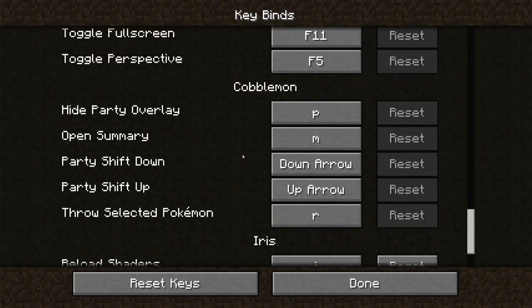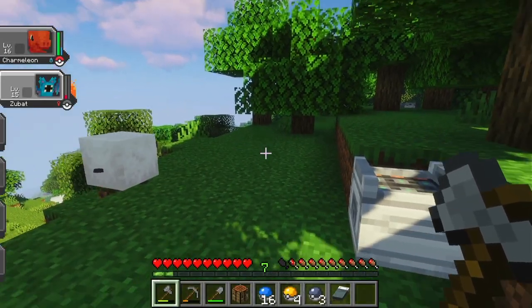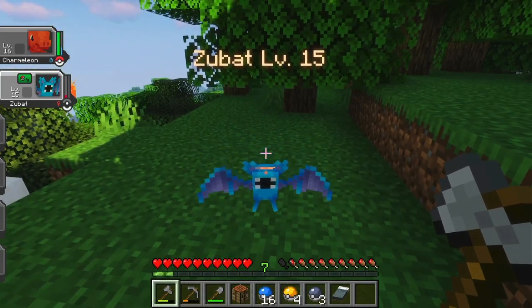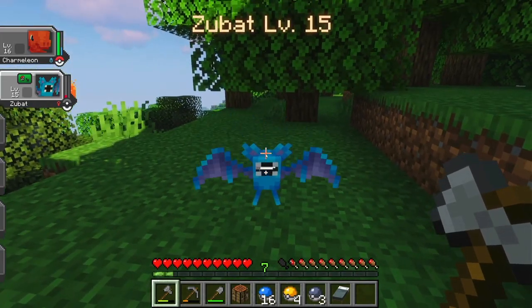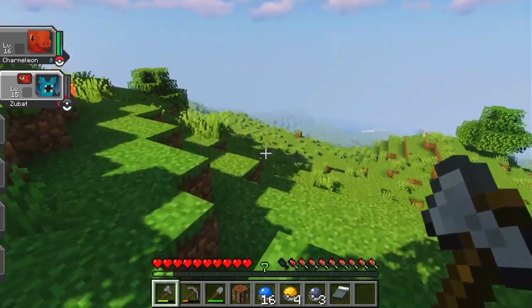Okay — hide party overlay, open summary, arrow down, arrow up. I think if I crouch... and now Zubat's on my shoulder. I think I have Feather Fall.